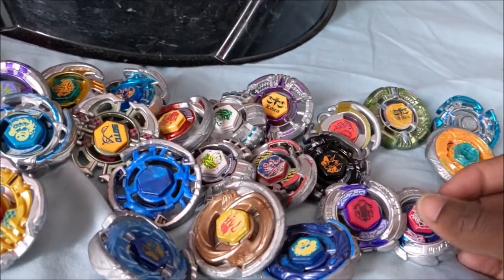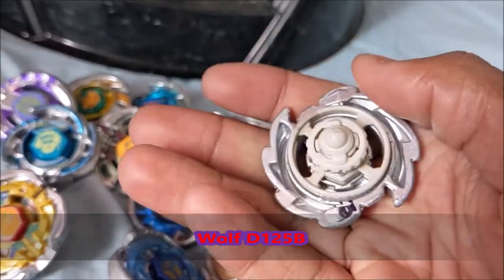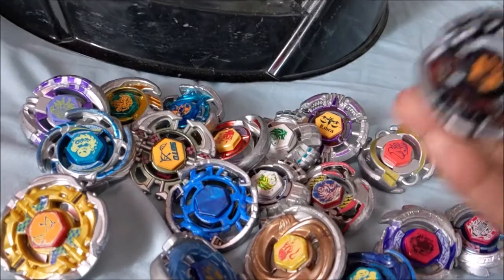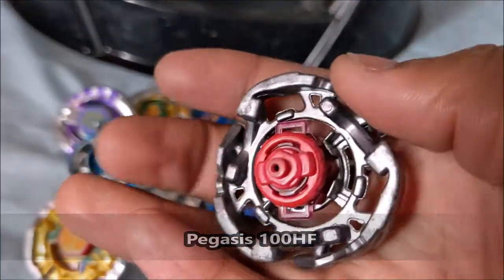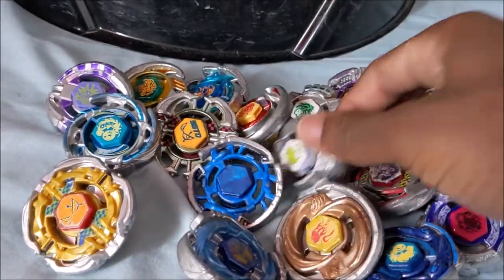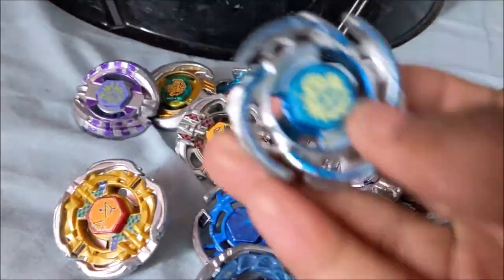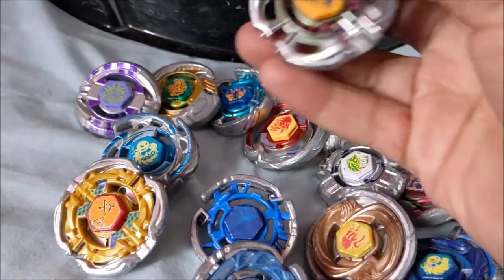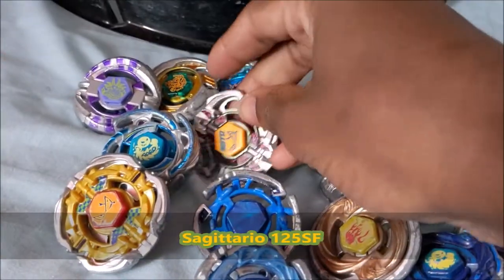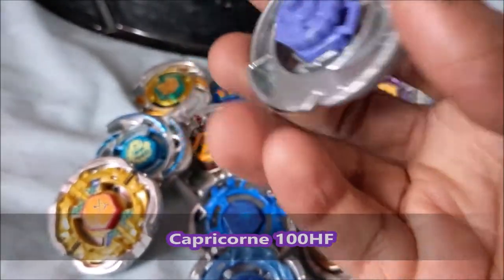I think that's it for the Legends. Then I'll have Wolf D-125B, as well as another Wolf — this one is 105F. Pegasus 100, whole flat. Aldrago 105F. Leon, another 105F. Aquario 105F, another one. This one is Sagittario 125SF, semi-flat. Then Capricorn 100HF, whole flat.